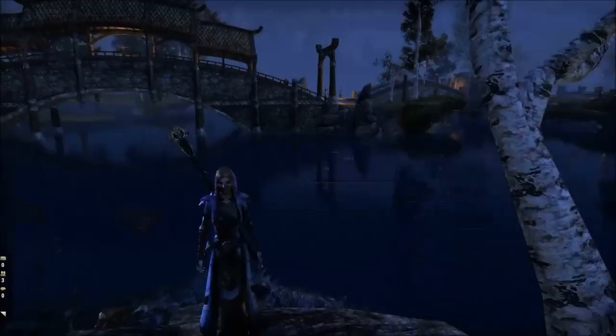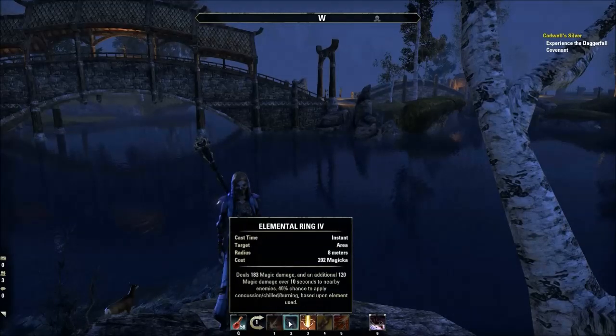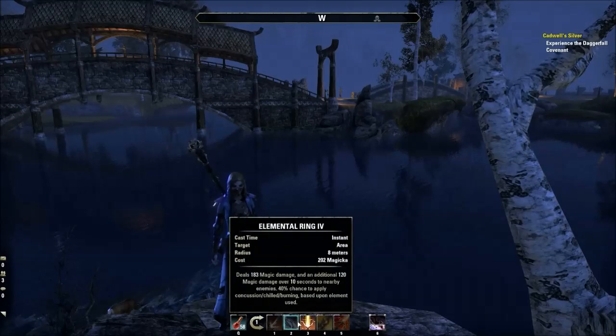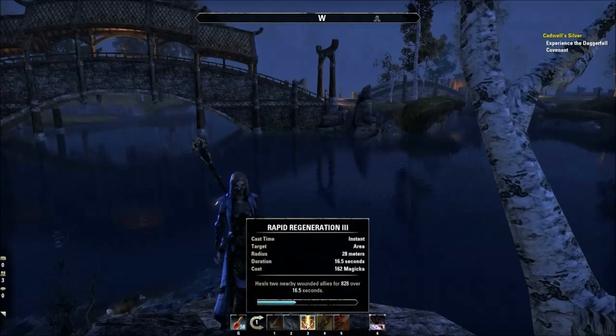The third factor is the smallest of the three, but it still does play a role, and that is the rank factor. Each of your abilities will have a rank from one to four. As you use the abilities and earn experience, your abilities will rank up, and as they rank up, they will do more damage than they did before.